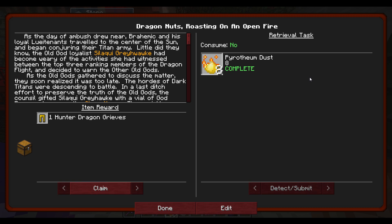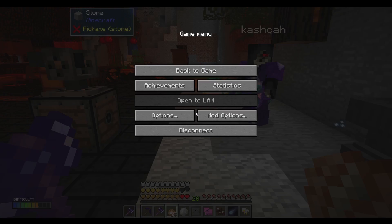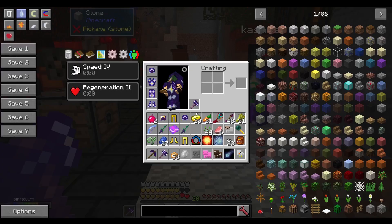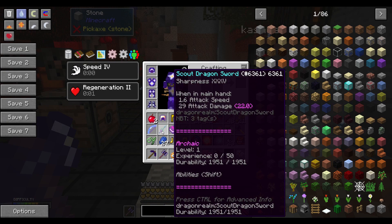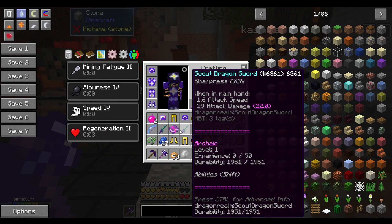Spectral dragons — no, that's not it. Dragon Nuts — Claim Hunter Dragon Greaves, and then two Scout Dragon Swords. Cool. Let's take a look at these guys. Oh my gosh, they're not bad actually. Sharpness 35 on them — I know, right? They're totally OP. But what do you expect from them?